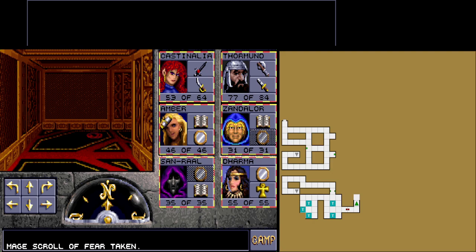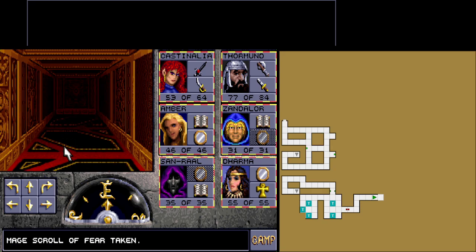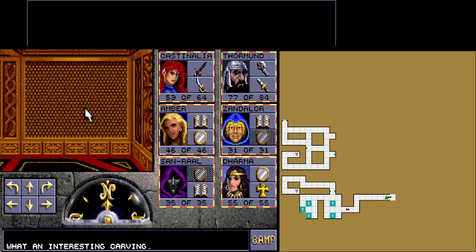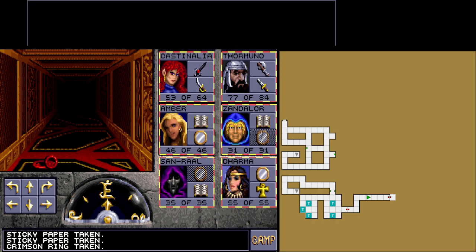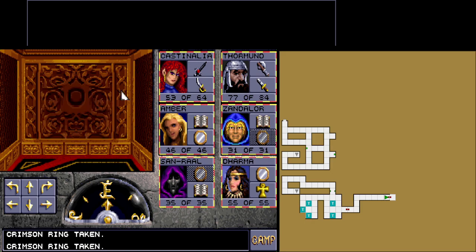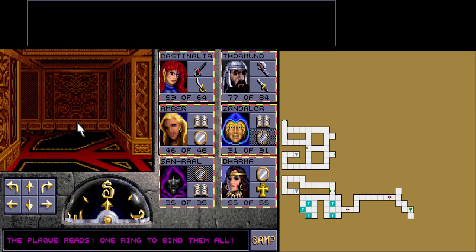There is a major scroll of fear. The solution to this puzzle is quite obvious — we need those rings if we want to go through. There is a piece of sticky parchment that we need to put down there; it's cursed, and it allows us to take these things so we can move on. Step through the portal. The plaque reads: 'One ring to bind them all.' One ring to bind them all.